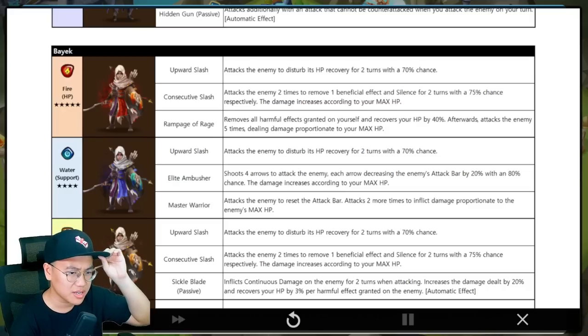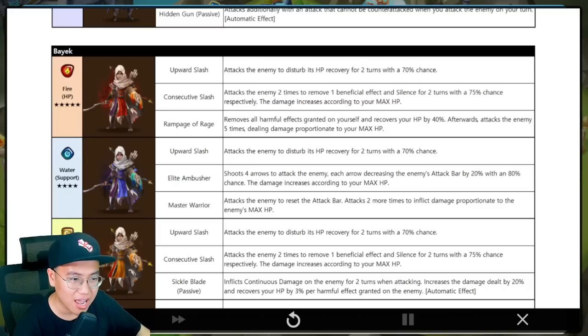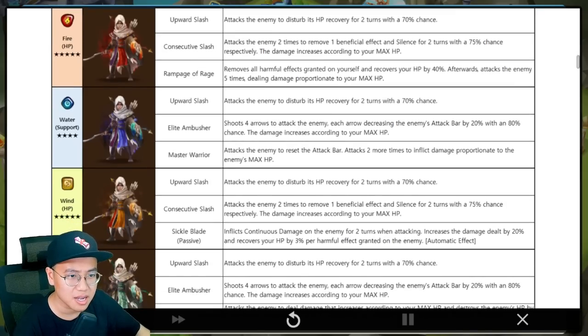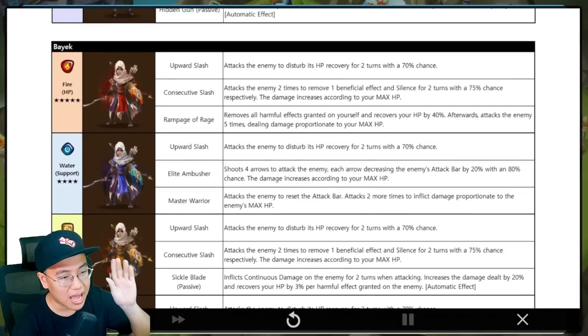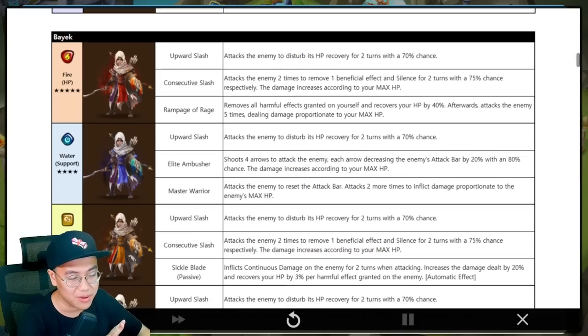I'm not sure if this is going to make any meaningful change in siege meta for the four-star tower either. Using Vigor as a water tank, damage dealer, and healer is way too good to compete with. Two-way units just spoil the fun for many things. Not sure if this guy is going to be good — he seems like he's going to be one of those garbage units.